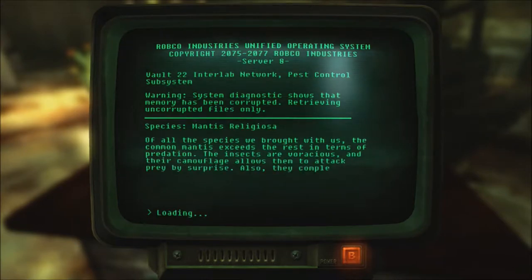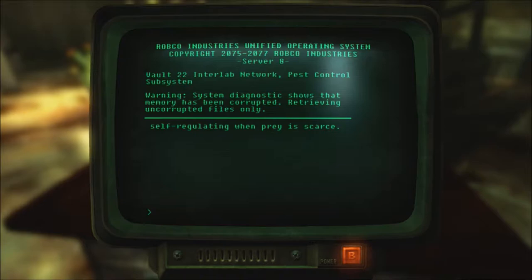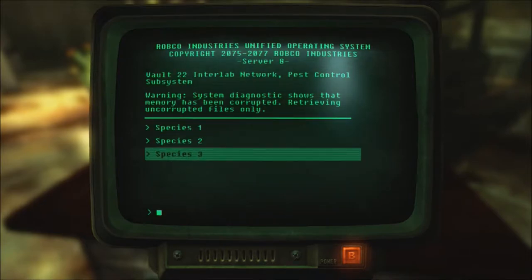Species number two — this is the large mantises. Of all the species we brought with us, the common mantis exceeds the rest in terms of predation. The insects are voracious, and their camouflage allows them to attack prey by surprise. They complement our botanical specimens by hunting down those pests that avoid or escape our other measures. Mantises will begin to cannibalize one another when other food is scarce, making their numbers self-regulating when prey is scarce. That's great.